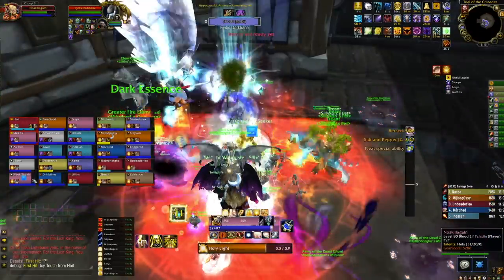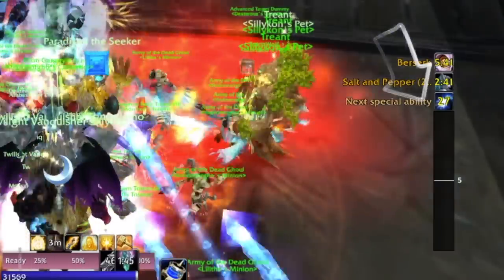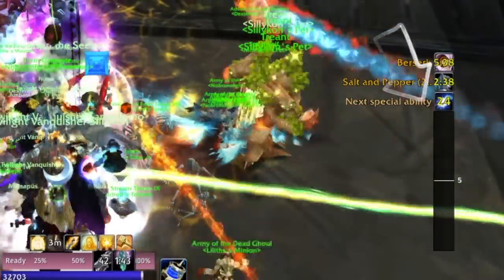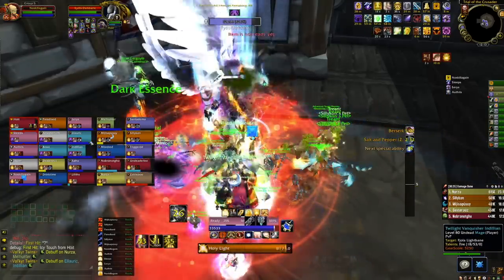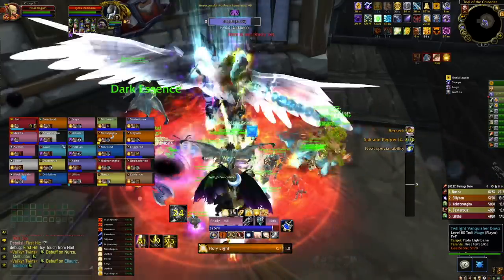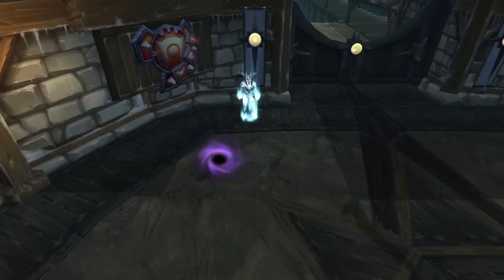For Twins, DBM is actually perfectly fine for managing the mechanics. Understand what you need to be attacking each time one of the bosses does a special ability and what essence you should have on at any given time - these are the most important parts of the fight. Each of the bosses does two main abilities and will always cycle through all four, so as the fight progresses it becomes easier to predict what you should be doing. If you've been on Light essence for two special abilities you know you can safely switch to Dark for the rest of the fight.